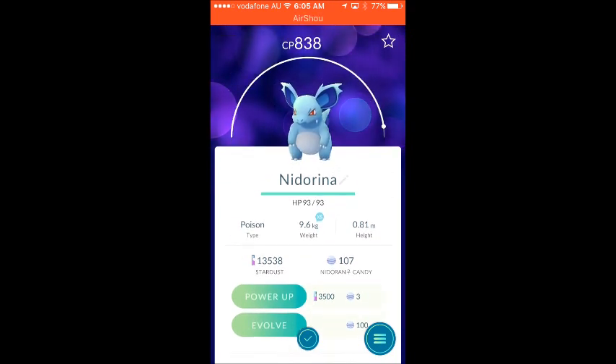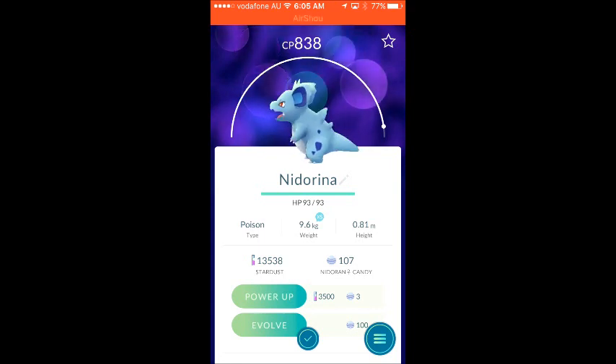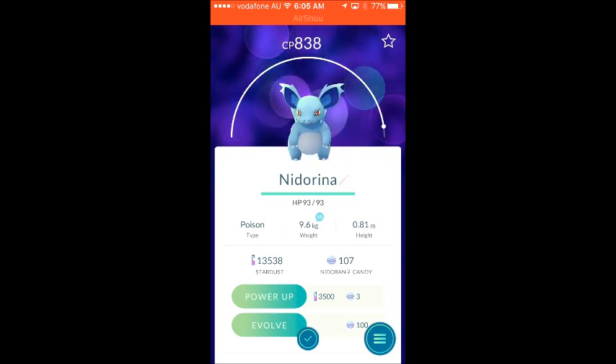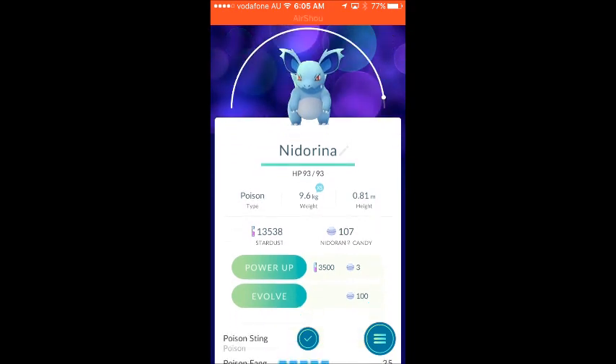I'll just show her the full round. Side. Looks like a dinosaur. Cute. Alright. So I'm going to do the third stage evolution now and see what crazy CP level I get.